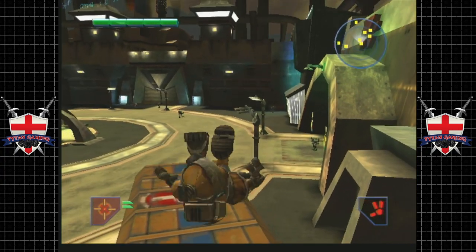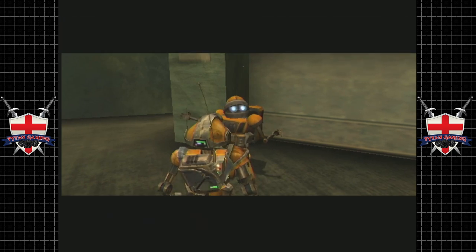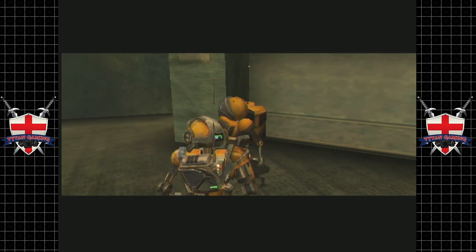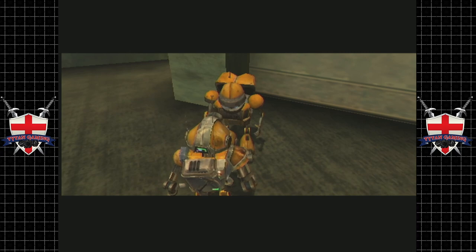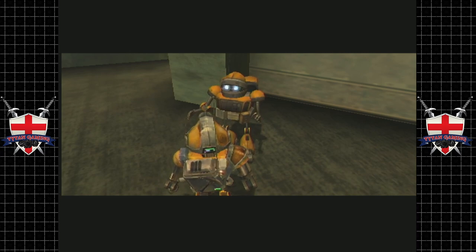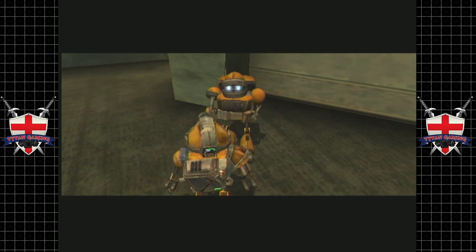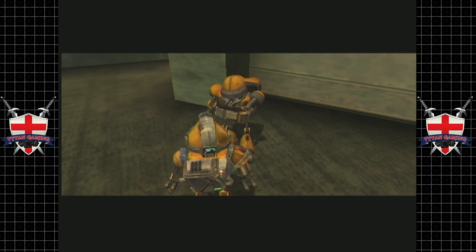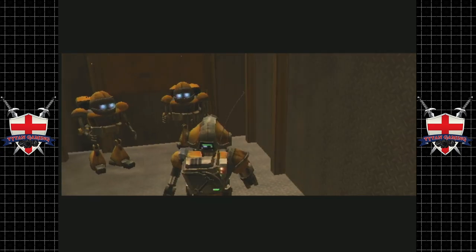I've heard about you - you're Glitch, right? Word of the rebellion is spreading through Mill City. Me and Shooty over here have been itching to join up. But you've got to go into the no-droid zone - jump in the back of this crate bot and we'll sneak past this gate. The factory is at the far end of the city. We'll fight with you as long as we can.